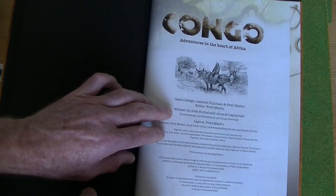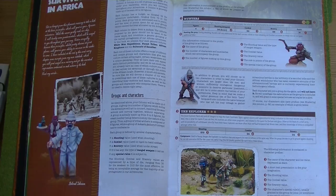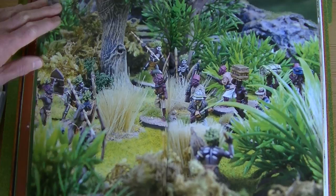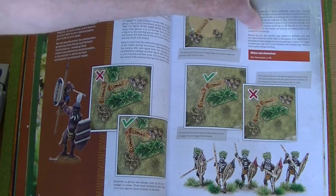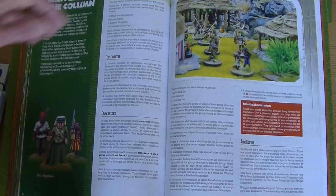There are features you can identify in this set of rules that you'd recognise in other sets of rules. But it would be a mistake to think it's something like Saga set in Africa — it's nothing like that at all. They have double-page photographs in here. Some rules use eye candy to distract from flaws in the text, but the text matches the quality of the pictures — it's just amazing.